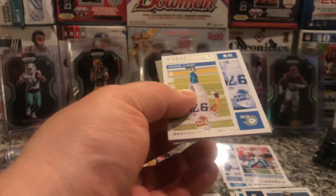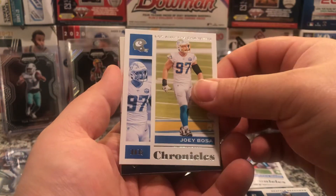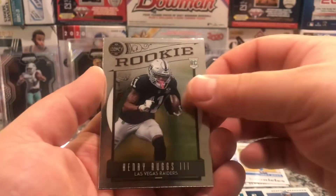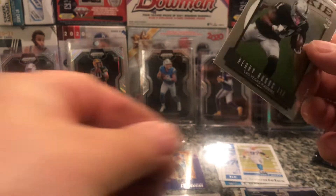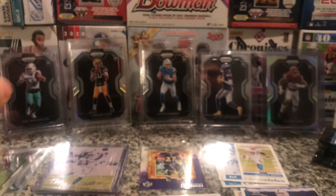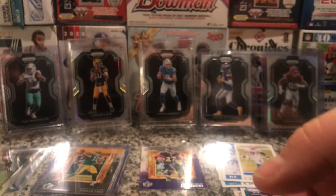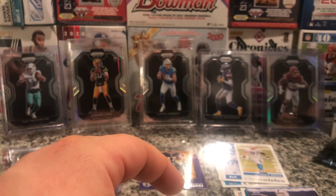Still looking for that Elite or maybe an Auto. We found one out of one Blaster — no reason why we can't get it out of the Mega. Bosa, Jalen Johnson, Jordan Love, Henry Ruggs Rookie, and Jacob Eason Teal. Alrighty, let's get this guy sleeved up and the Jordan Love. Let's sleeve up the Daniel Jones as well. Alright — six more packs.